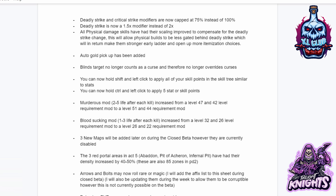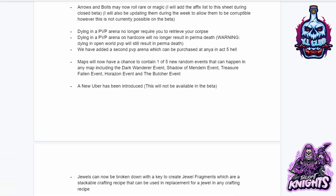Three new maps will be added later on during the closed beta, but are currently disabled. The three red portal areas in Act 5 — Abaddon, Pit of Acheron, and the Infernal Pit — have had their density increased by 40 to 50 percent. These are also level 85 zones. Arrows and bolts may now roll rare or magic. Dying in a PvP arena no longer requires you to retrieve your corpse. Dying in a PvP arena on hardcore will no longer result in permadeath. A second PvP arena has been added, purchasable at Anya in Act 5.